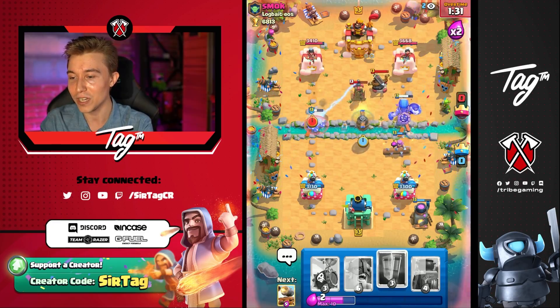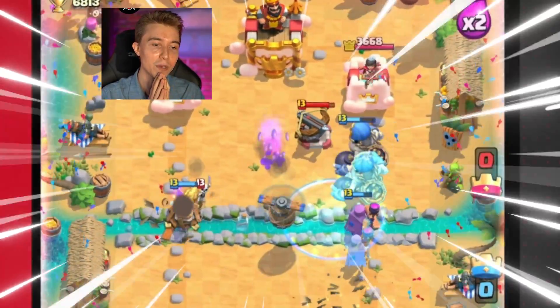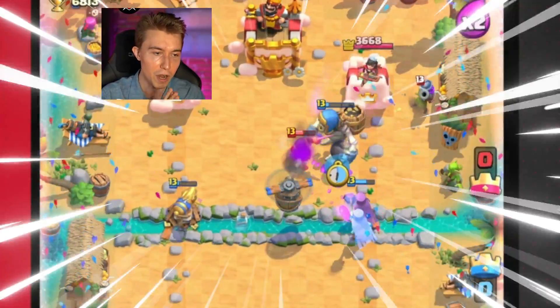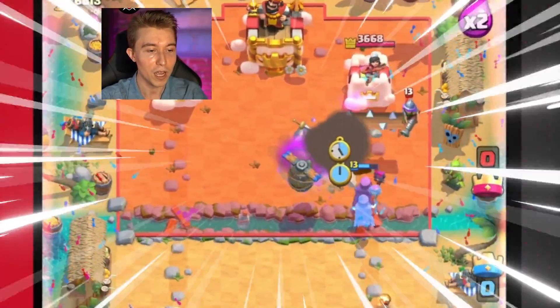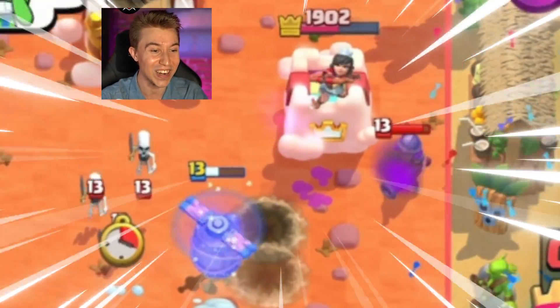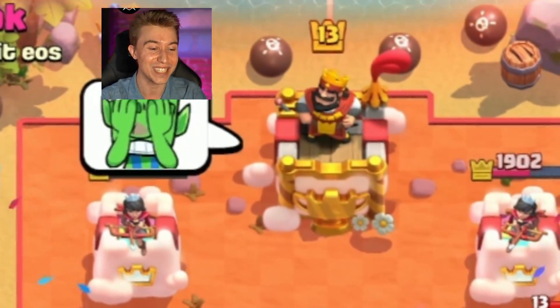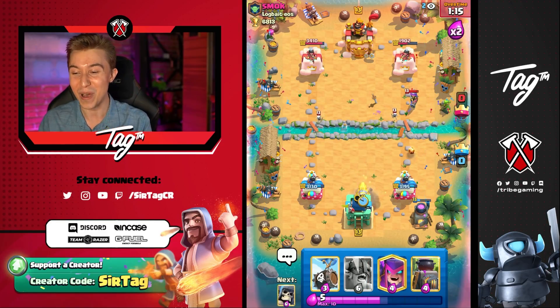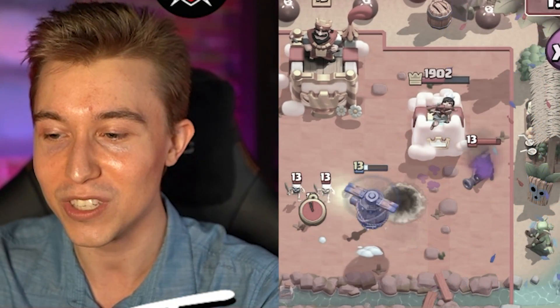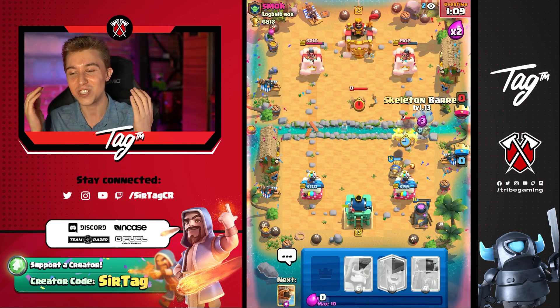So we're going to go in for our Flying Machine — definitely want to go and clone this up. I'm not able to hit the Flying Machine, but I was able to hit the Mother Witch, so maybe we're able to curse some extra stuff here. Elite Barbarians, I choose you — Skeleton Barrel as well. The Flying Machine locks onto the tower and he is utterly disappointed in himself. That's what we love about this game — when the Flying Machine just goes ninja mode and locks onto the tower for no good reason. These are the moments.